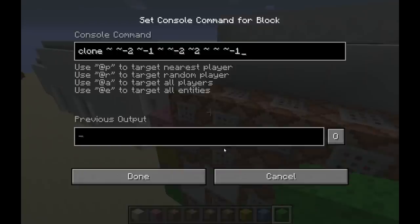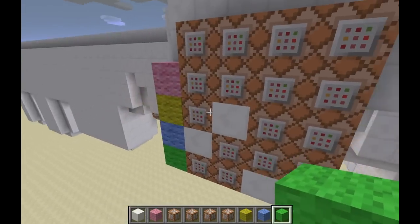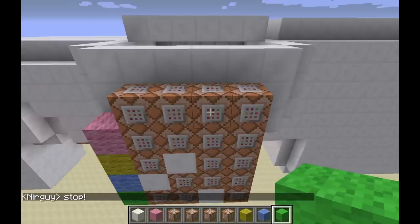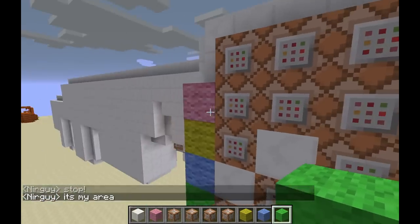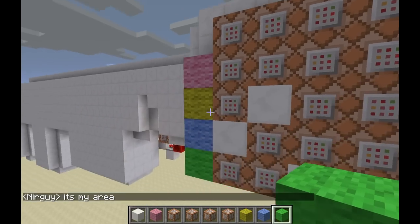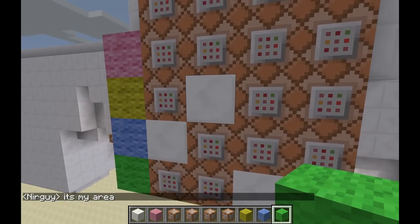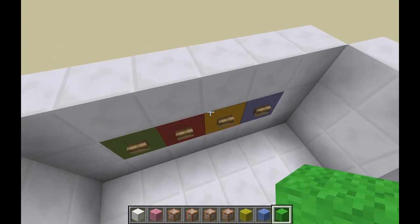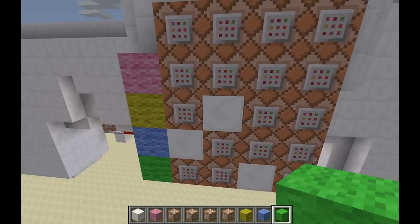This one, which is the actual one that continues the process — the right one you're supposed to hit — clones this yellow row up onto here. And then these other two just reset it by replacing this row with the pink row. But if you get it right, the yellow row is brought up here and there's a quartz block here because once it's moved up here, the button that you were pressing will still be activating this block. So you don't want a command block there or else it'll mess it all up.